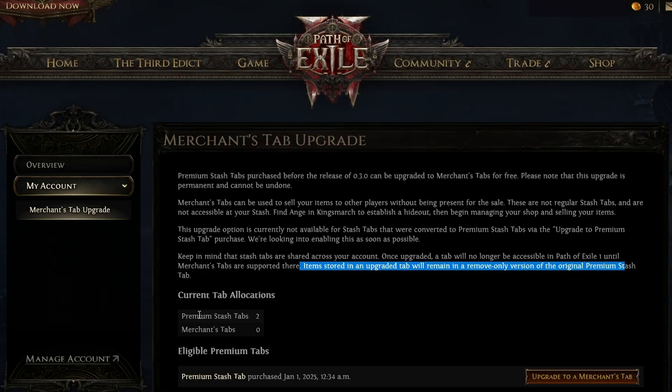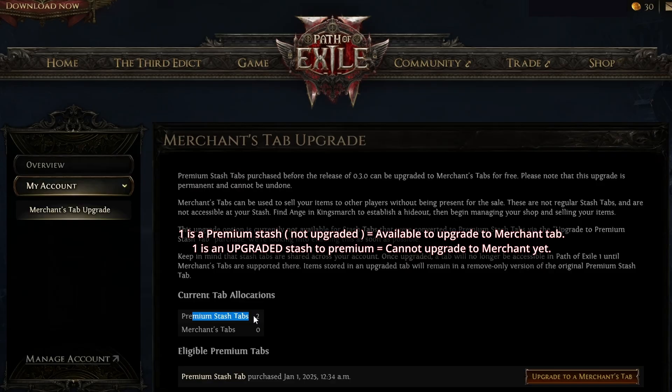Here I have two premium stash tabs, as you can see, and I can only upgrade one. The reason is because one of them I literally bought as a premium stash tab right away, and the other premium stash is an upgrade from a regular stash to a premium stash. That's why that one cannot be upgraded to a merchant tab right now, but it will be later. So right now, I can only upgrade one premium stash tab.